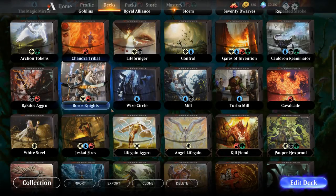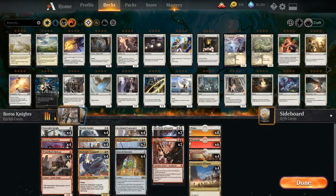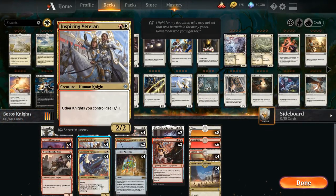Hello and welcome to another Magic Arena gameplay video. Today we're taking a look at a red-white aggressive knight tribal deck that's playing the full set of Inspiring Veteran, which gives other knights we control plus one plus one. We've got a bunch of other anthem effects to reward us for playing all these knights.